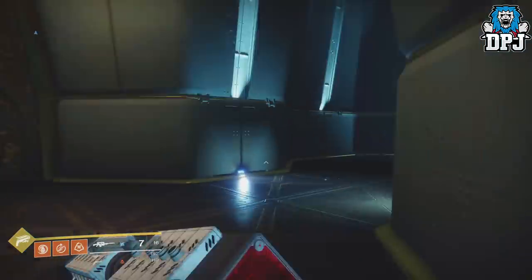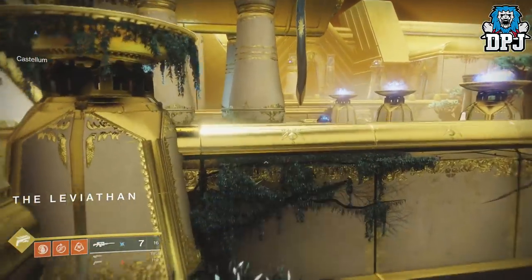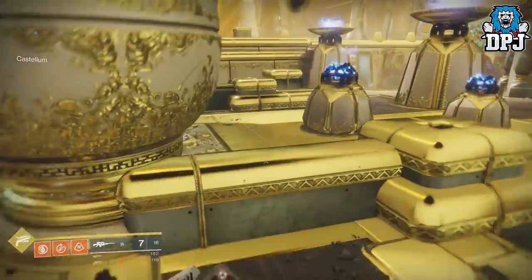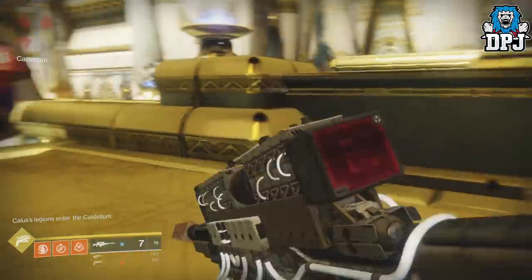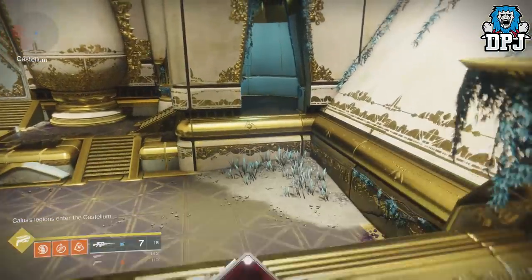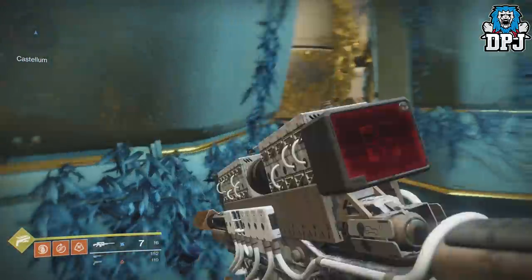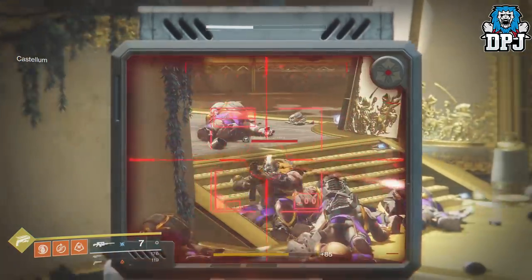Now head to the Coliseum. Once you are here, jump on the plate as I do — what this does is spawn a continuous wave of Cabal enemies. Run back to the corner you initially entered the room from and just take these out one by one. It really is as simple as that — you easily get more than 10% done each run. As soon as you are out of ammo, simply load back into the Leviathan raid, repeat the process, and you will get this done in absolutely no time at all.